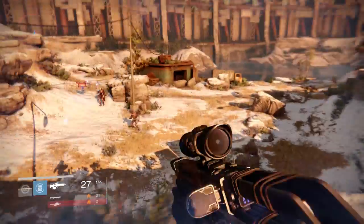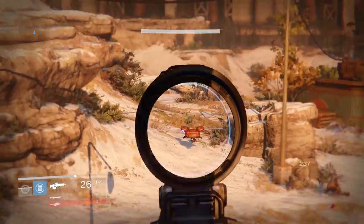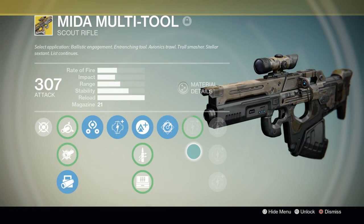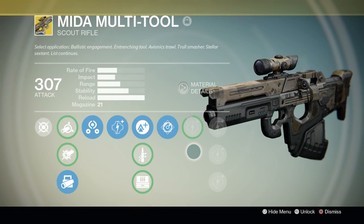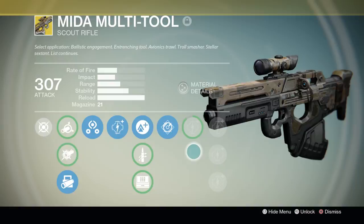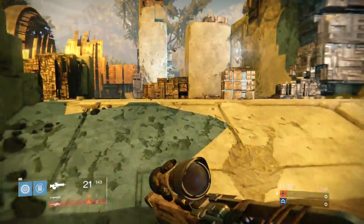Select your application: Ballistic Engagement, Entrenching Tool, Avionic Straw, Troll Smasher, Stellar Sextant. The list of names for this exotic scout rifle continues, but we simply know it as the Mita Multi-Tool.